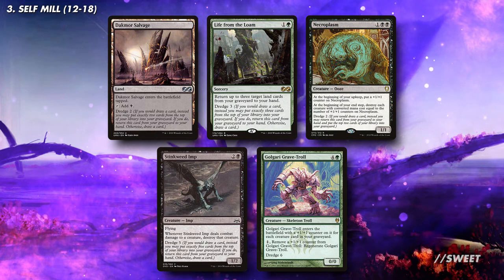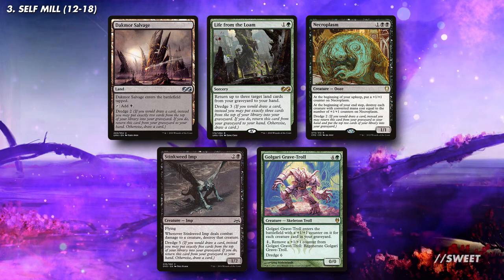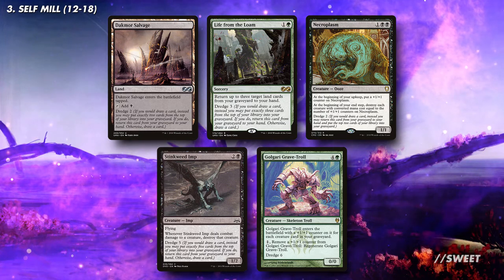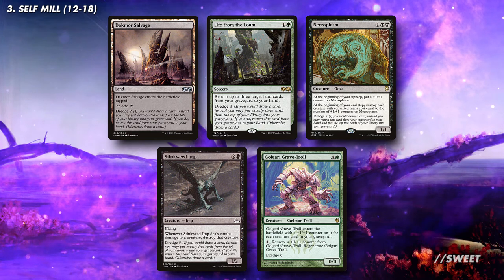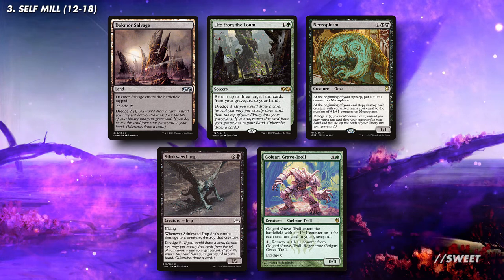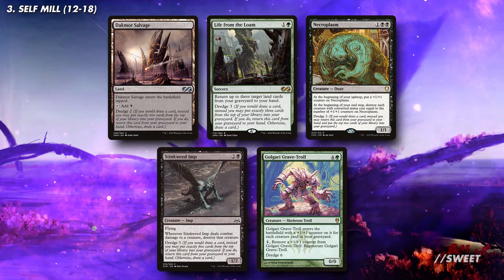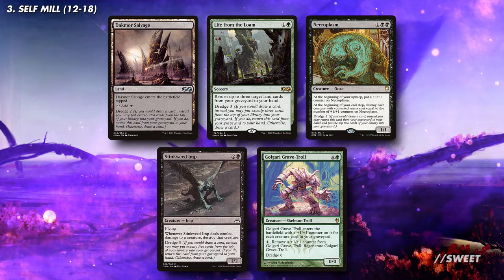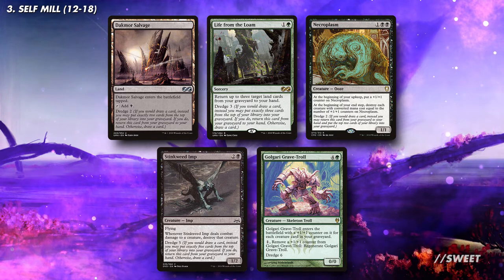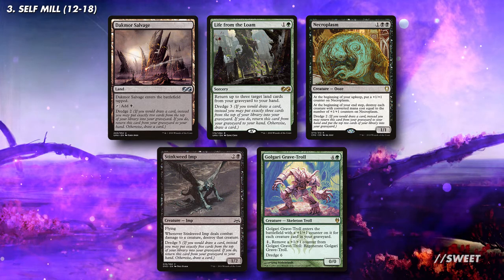Next up we have some dredge cards. These let us replace drawing a card to instead mill the dredge number, and then bring the dredge card back from our graveyard to our hand. You don't need to run every dredge card under the sun, but the ones on screen here are all good enough by themselves to warrant including. Dakmor Salvage being on a land means it's basically free. Life from the Loam is great at letting us get some lands back from our graveyard so we can hit all of our land drops. Necroplasm is a mini board wipe for small creatures. Stinkweed Imp is a fantastic annoying blocker when you need a creature to play, and Nengolgari Grave Troll can be an absolutely huge creature while also having the highest dredge count.